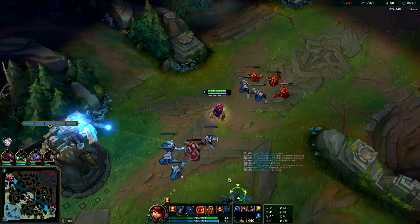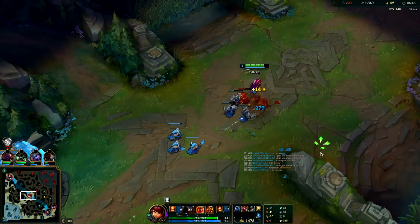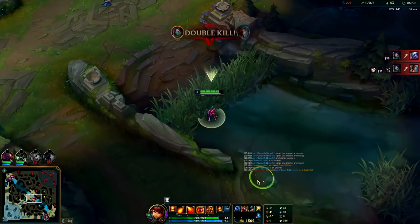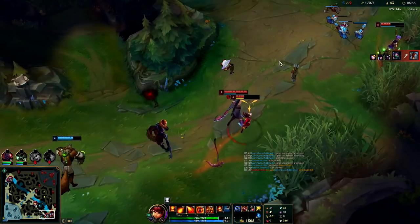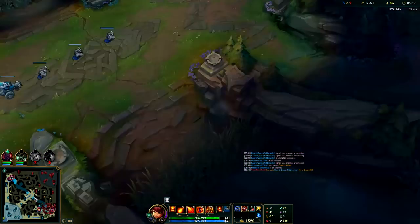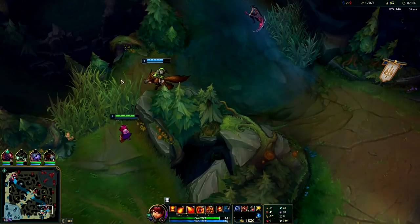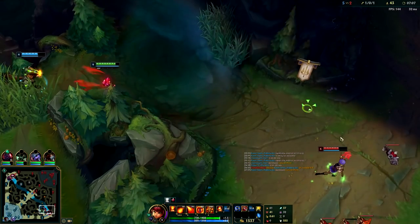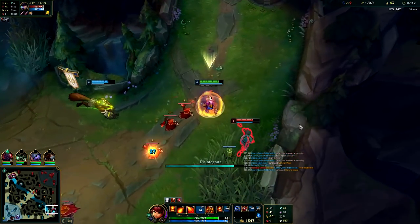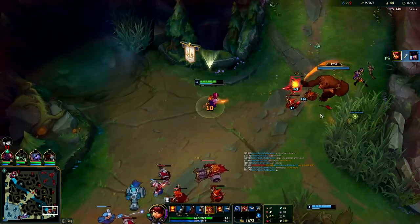I'm going to W the back wave so I can one-shot it with auto Q's. Akali roamed — I probably should have pinged it. I didn't really realize she was roaming. I do have the tools to get a kill here — I just got Predator and I dumped a big wave into her turret. Caitlin's going to stay — we're just going to run all the way behind her with our Predator. We got the kill — very nice. Going to go ahead and shove this wave now.